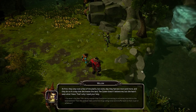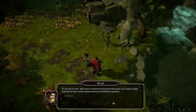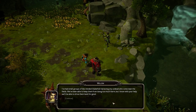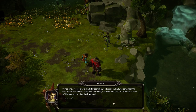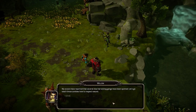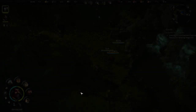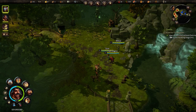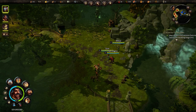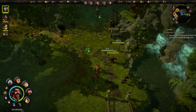They're making sandals out of your everbloom, I think — but anyway, what's the plan? 'I couldn't simply stand by and watch those monsters destroy the everbloom pastures. I've had small groups of like-minded glade folk harassing any undead who come near the fields. With your help we'll be able to drive them back for good. My scouts have reported several new harvesting gangs have been spotted — let's go teach those zombies how to respect nature.' So now the objective is to destroy the harvesting gangs; you can see the three of them on the minimap, so let's get this started.